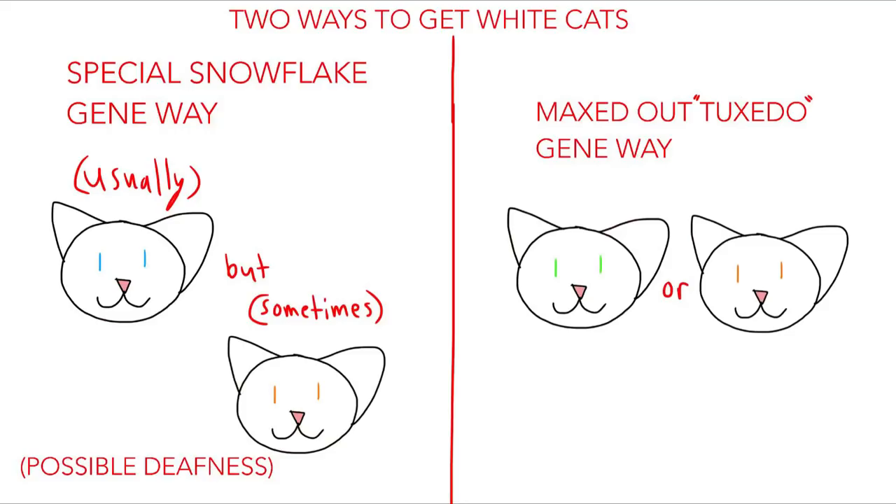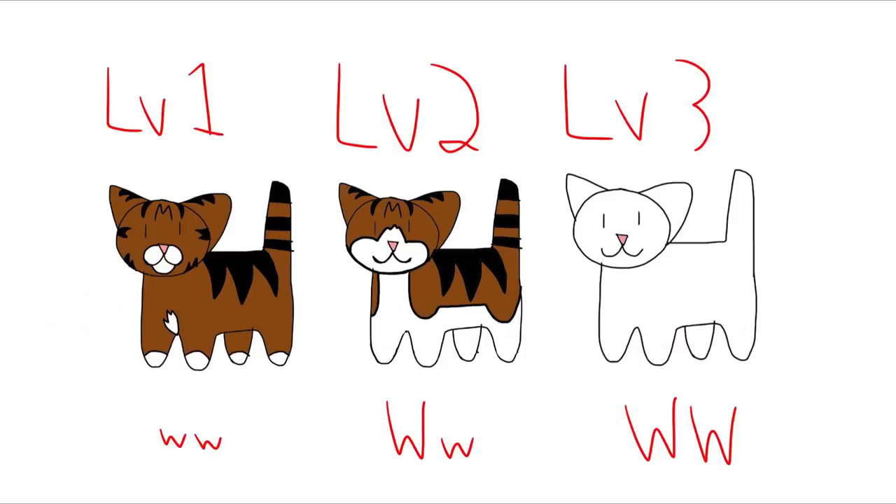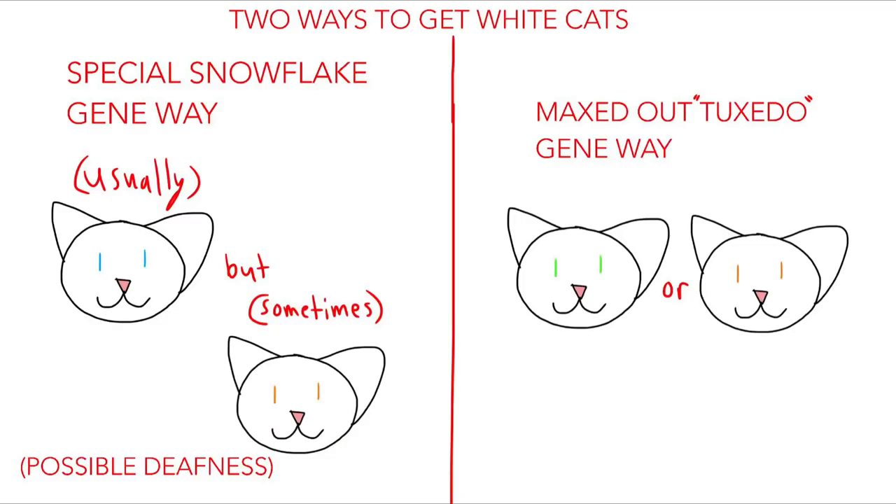There are two ways to get white cats. The first is a 'special snowflake gene' that usually results in deafness and blue eyes. The other way — without the deafness risk — is having a tuxedo gene turned all the way up to the highest level. I'm calling it 'tuxedo' because it's easier to understand: cats with this gene usually have their normal color plus white splotches on their belly and paws. When it's maxed out, the entire cat becomes one big white spot, and they can't have blue eyes this way.